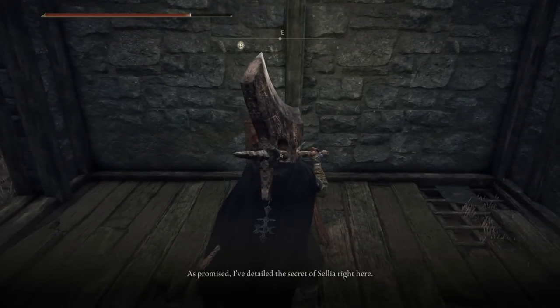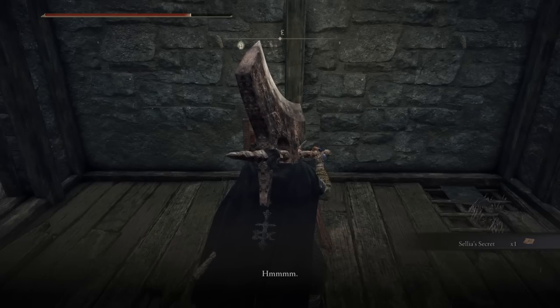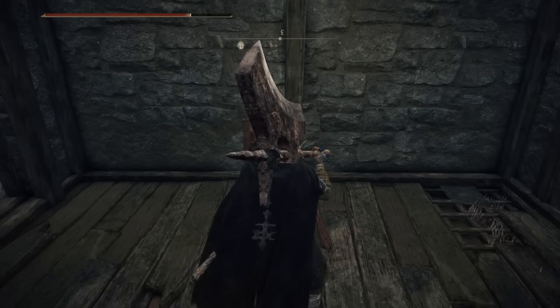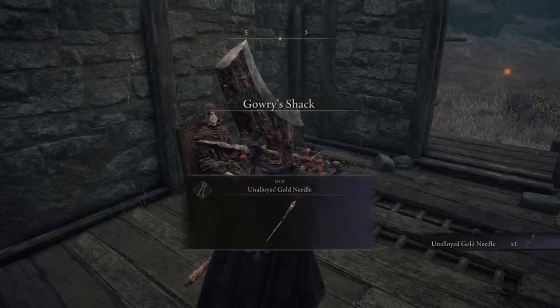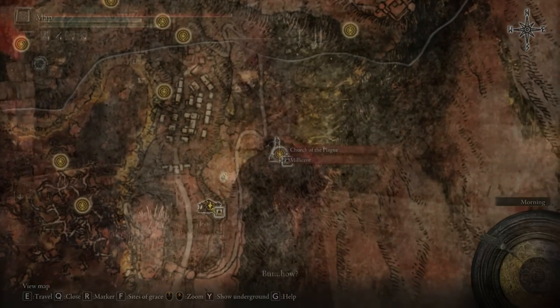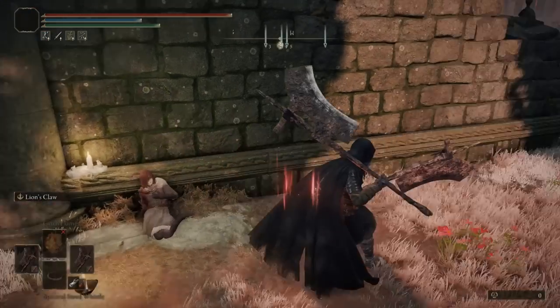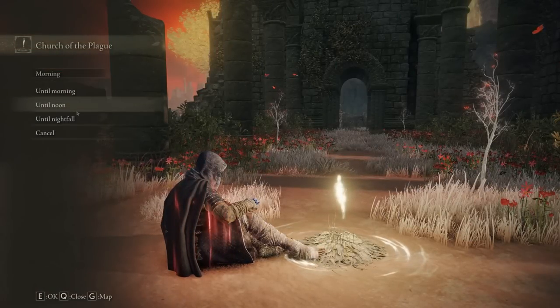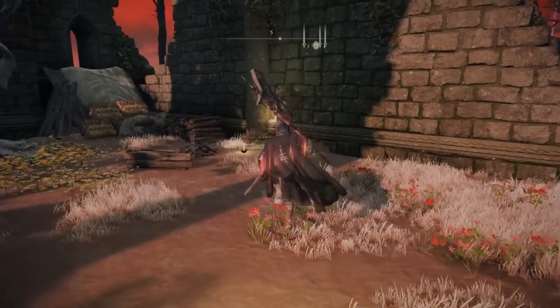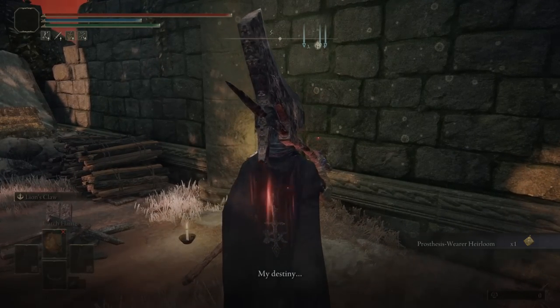At this point, he'll essentially ask you to rest and come back — that's literally all you need to do. Come back and he'll give you a prepared needle. Take that back to the Church of the Plague, return to this location, and give her the needle. She will take it and there'll be a black screen that fades in and out. Rest at the Lost Grace and exit out. You don't need to wait until nightfall — just exit and you'll see she's standing up. Talk to her and exhaust all the dialogue.